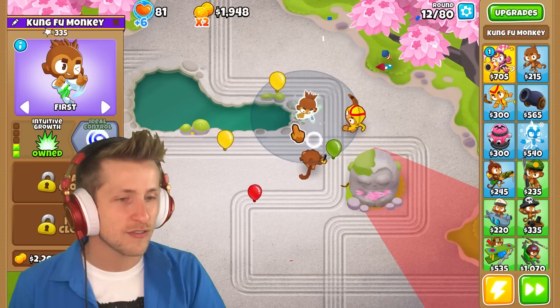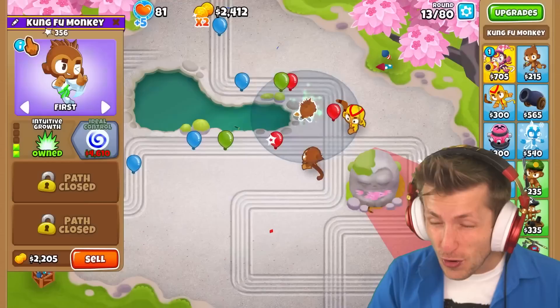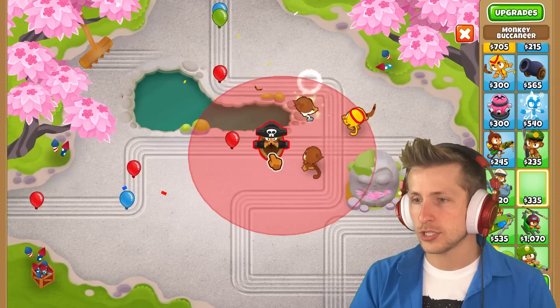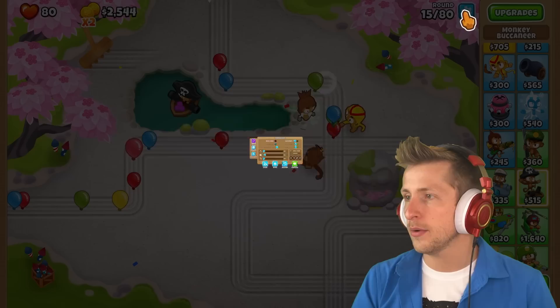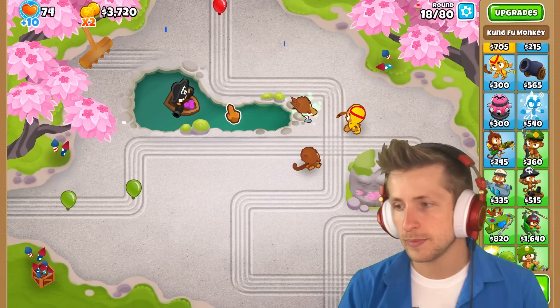What do you think of the Kung Fu Monkey? Do you think it's epic? If so, hit that like button — it'll change colors, and if we get over 10,000 likes, we'll add a second, maybe even third path to the Kung Fu Monkey. I really need to get this ideal control up and running. I feel like we need them to be targeting the stronger balloons. Maybe we can also just get a buccaneer right here, and that'll help clear out some of the balloons with the grape shot. I want to save up and get this ability because this one gives them camo detection, allows them to hit a little bit more, but I want to see some real power from this Kung Fu Monkey.